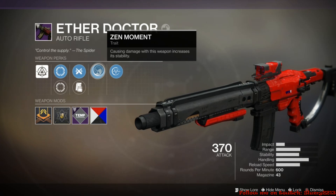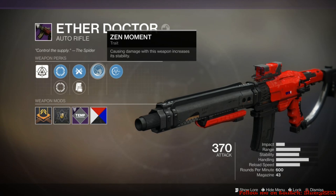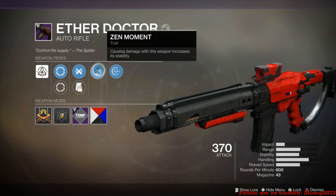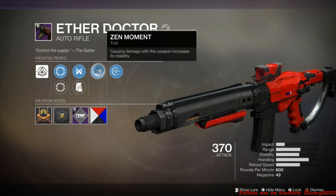With the new patch, lost sectors and heroic challenges are now factored into the flashpoint percentage. So since it's Mars, you're not stuck waiting for public events to start — you can go ahead and do those lost sectors and heroic missions while you wait for public events to respawn.